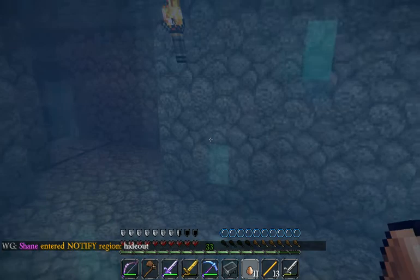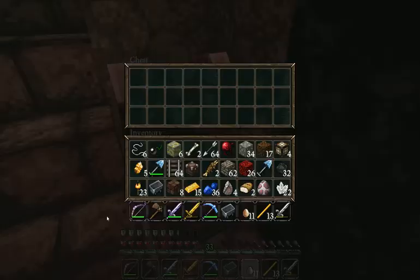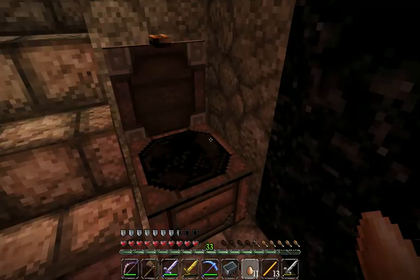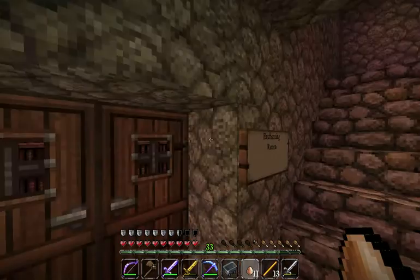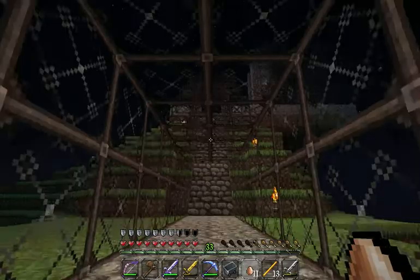The escape route leads right to the back of the nether portal. Two pressure plates — you just run forward and jump right out, and you have no idea it's even there. That's pretty cool. And then upstairs there's some farming outside. We've usually got around 12 to 15 players on this server, but not for now.